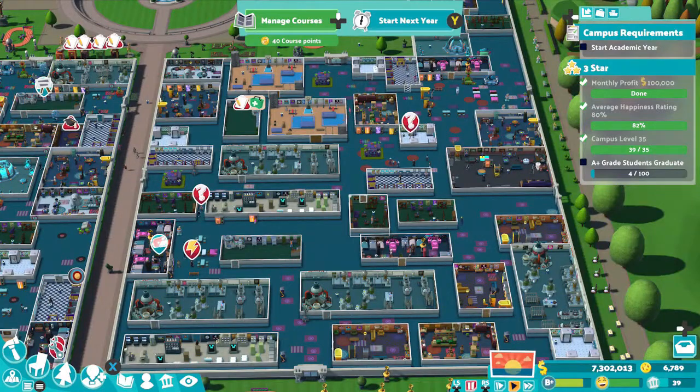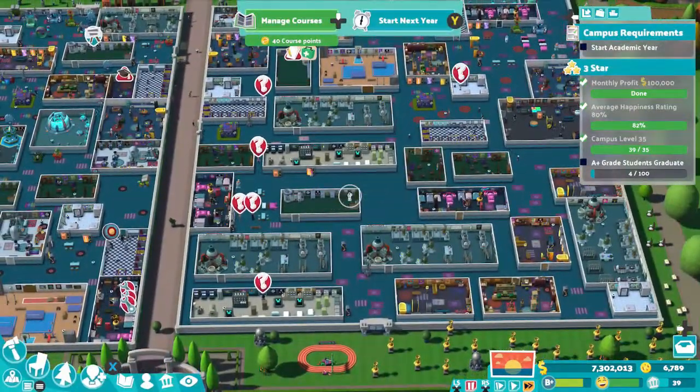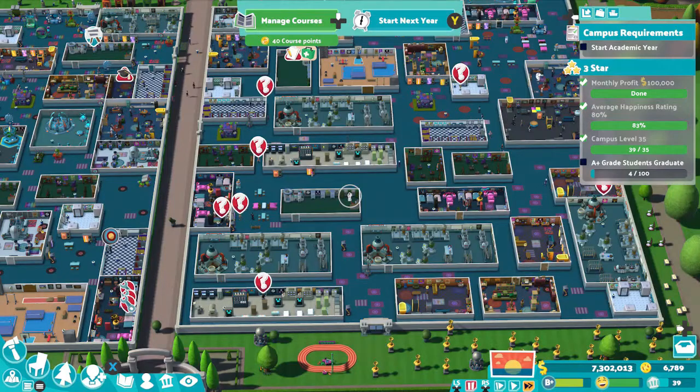The first three-star tasks are very easy. Getting 100,000 profit a month is straightforward if you've got a giant, smoothly run campus with fully maxed-out dormitories. My School of Thought was at level 9 and had about 170 students, more than enough to get lots of profit. You only need one month, so fire some staff if needed. You also have to have student happiness over 80% — make sure all student needs are met with plenty of dormitories, bathrooms, showers, and food and drink.